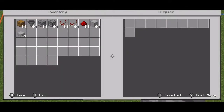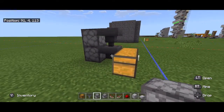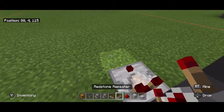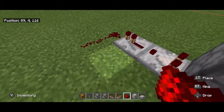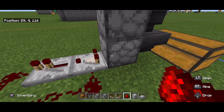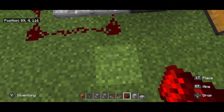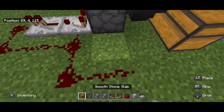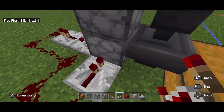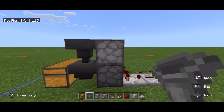You'll have to crouch quickly to do that. Behind the dropper, place a comparator, a repeater, and a redstone loop — making a redstone clock. This is going to read when there are eggs in here and push them up through the dispenser. You'll need another piece of redstone here and here, and then the repeater going back into the dropper.